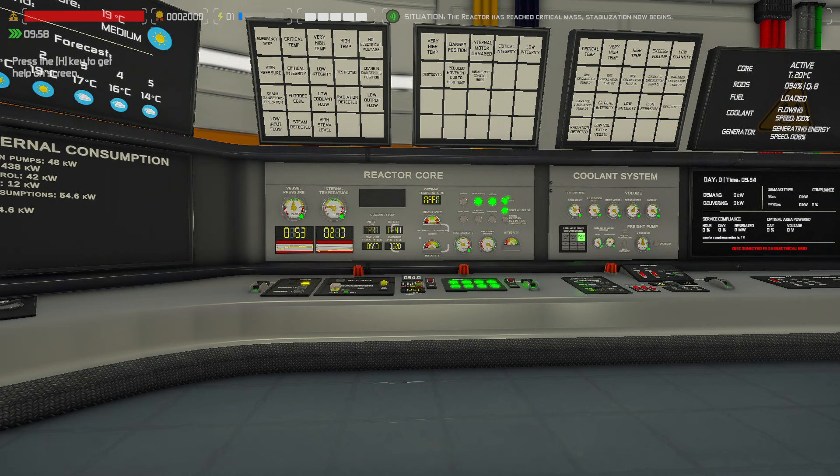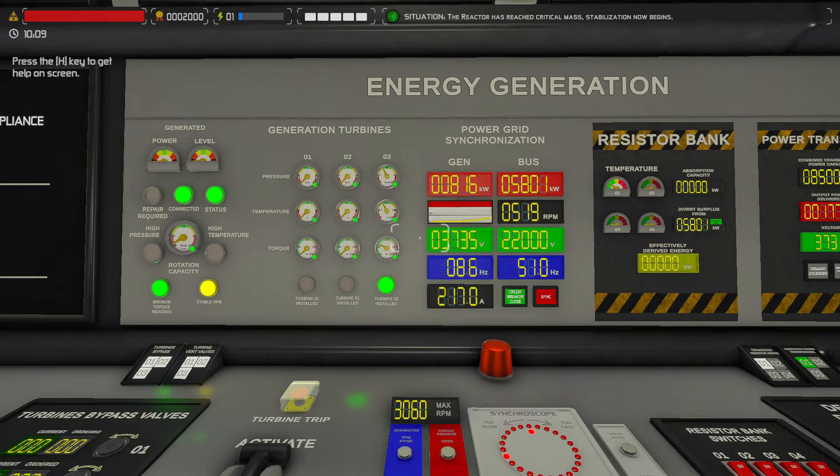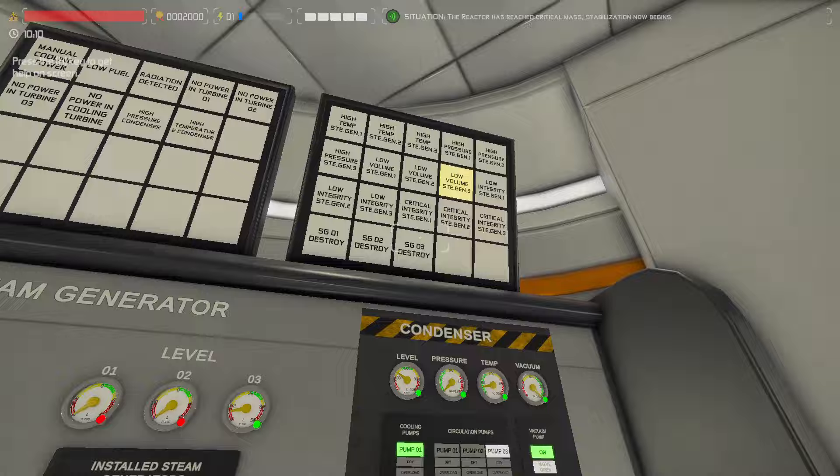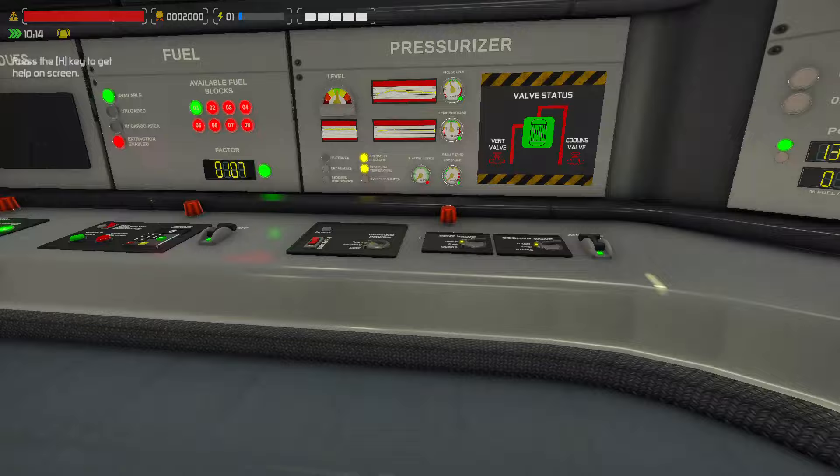Let's speed this up. We should get a warning as we get to that red zone. We have an alarm — low volume in steam generator three. Okay, well this is a loss of feed. In reality, the feed was never initiated. Let's keep our pressure up.